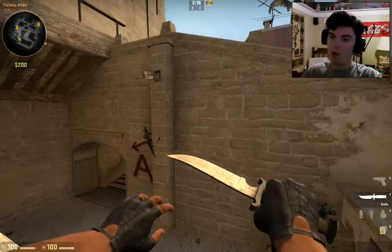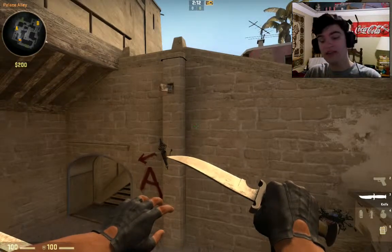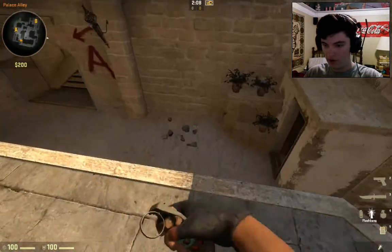Hello everybody, my name is CatVal. Welcome back to another tips and tricks video. Today I'm going to be working on Mirage A-Sight Terrorist. I'm going to show you guys three smokes. Let's go ahead and get right into the first one.